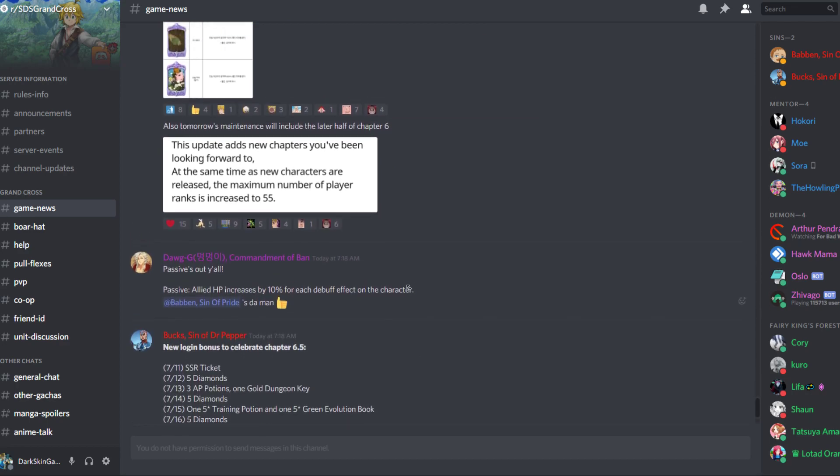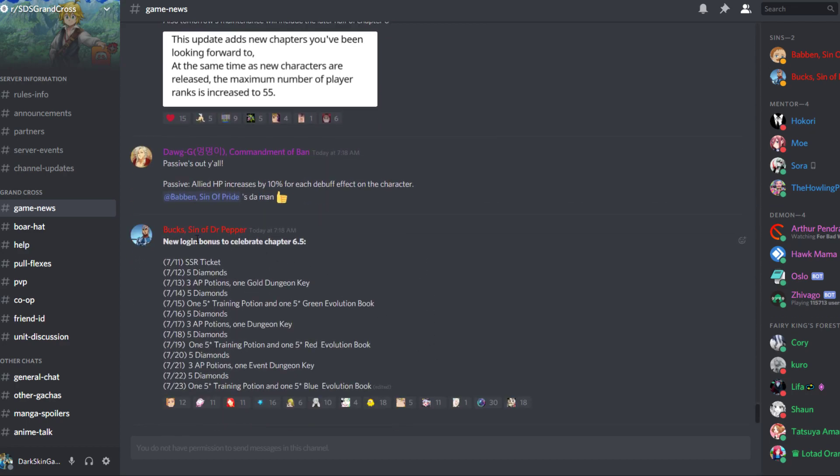Now the new login rewards, guys. On the first day we get an SSR ticket! Then 5 diamonds, 3 stamina potions, 1 gold dungeon key, 5 diamonds, 5 training potions, 5 green evolution books, 5 diamonds, 3 stamina potions, 1 dungeon key, 5 diamonds, training potions, red books, 5 diamonds, 3 stamina potions, 1 event key, 5 diamonds, and then we get a blue book.